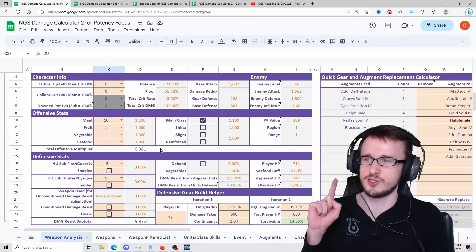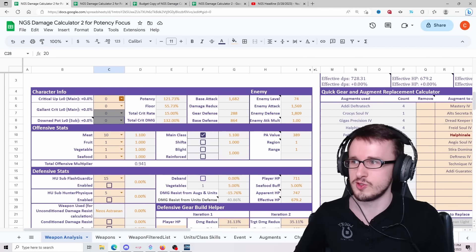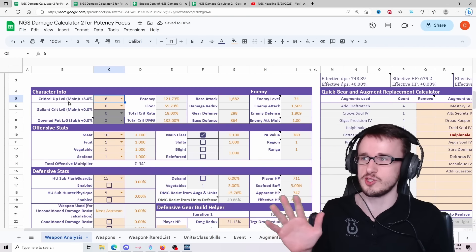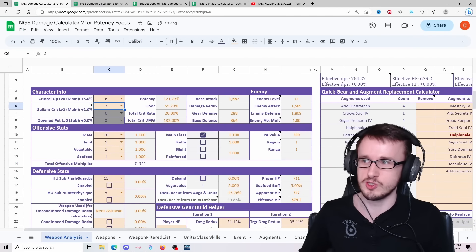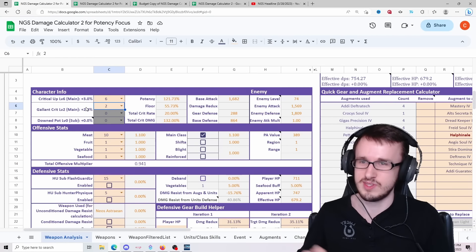First we're going to look at subclass Slayer. The way we're doing this is by setting crit rate to 6 points for the main slot giving 3%, and 2% in the other — equal to the 5% you get as a subclass. So essentially the same as having Slayer as a subclass.